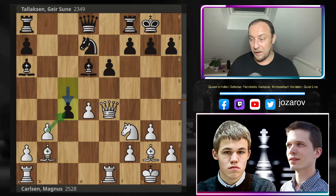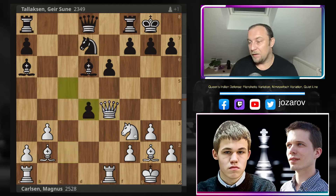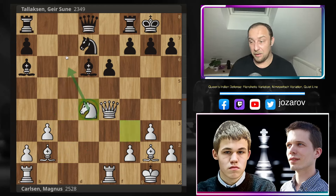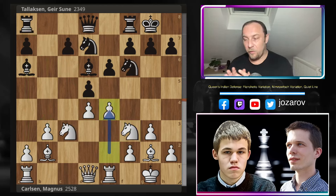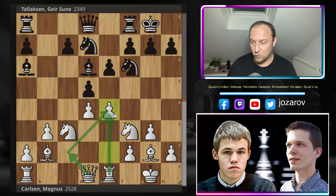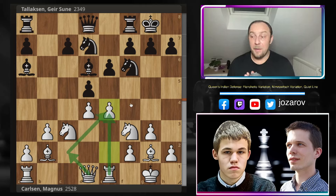A more solid approach is to play Qc2, and then after potential c5 - that move is again not possible because of e4. After something like dxe4, Nxe4, Nxe4, Qxe4, you might try c4, but look at this - the pawn is taken and White gains great activity. There's also the problem of the Rook on a8 in a potential endgame, and White would continue with a two versus one pawn majority on the queenside. The move e4 in any of these lines prevents Black from playing the normal c5 move.